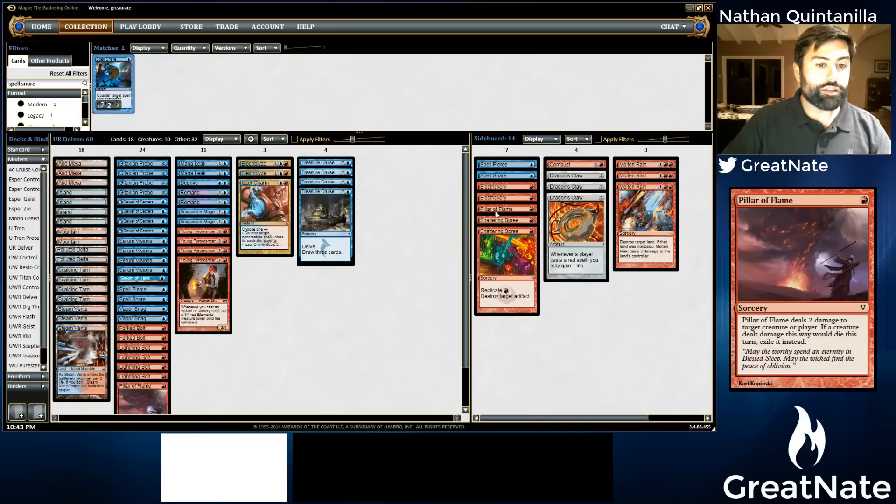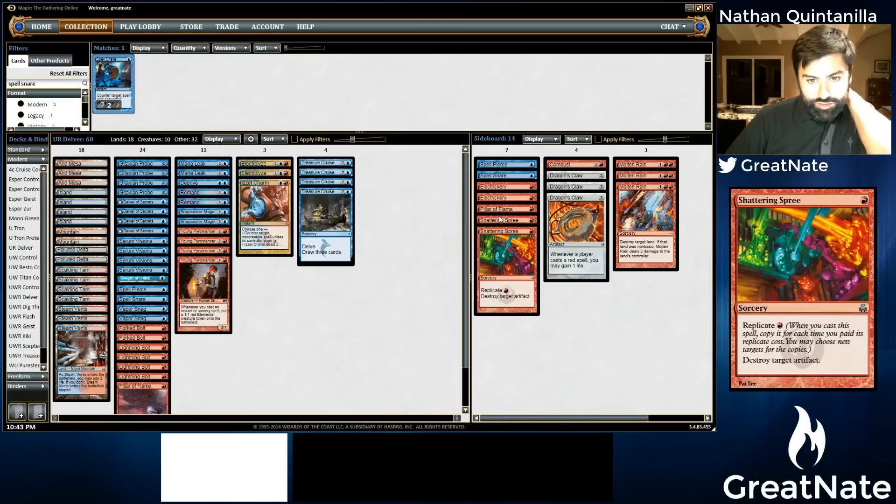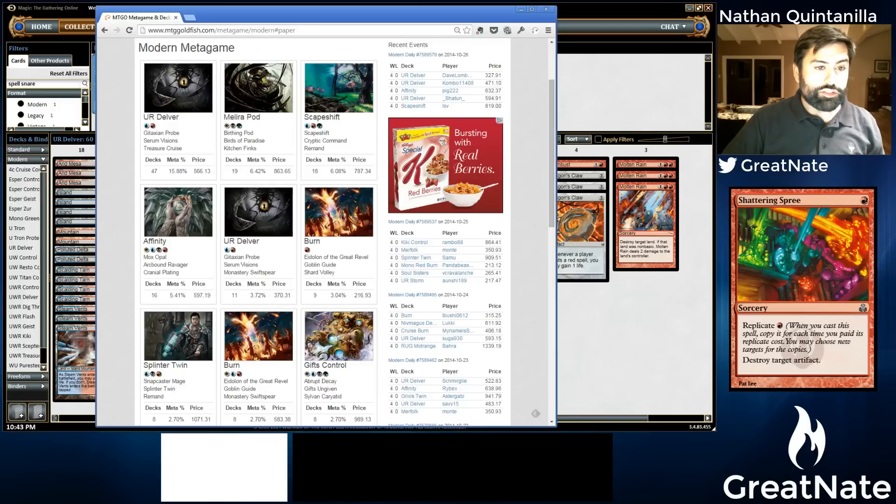As far as the other card to run, let's take a look at what the Magic Online metagame is doing right now. We have Blue Red Delver — everybody's favorite tech right now. Blue Red Pod seems to be doing just fine in this new Modern. Modern was a completely different landscape just four weeks ago: you had Twin up here, Jund up here. I do think that Twin should come back — it gets Dig Through Time, which is going to be incredibly powerful. Dig Through Time should be incredible in Scapeshift as well.